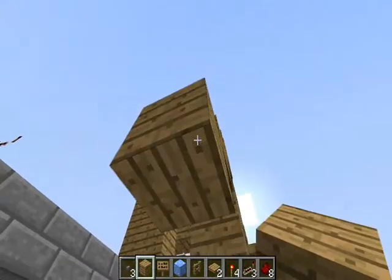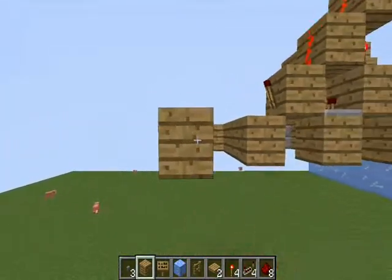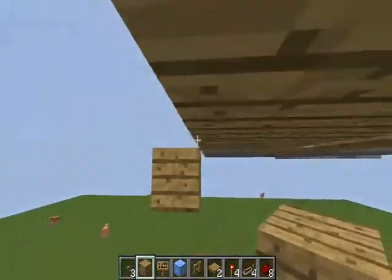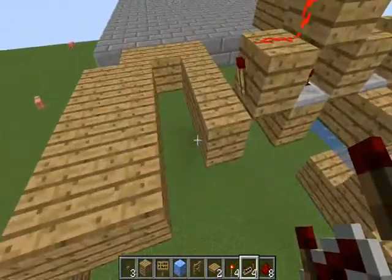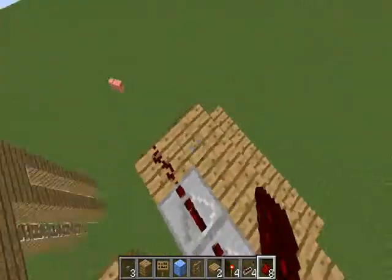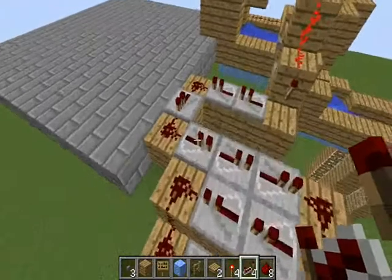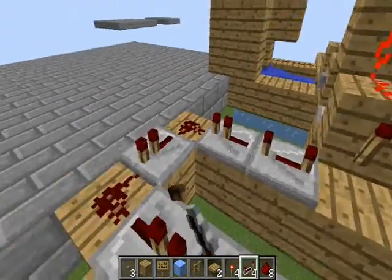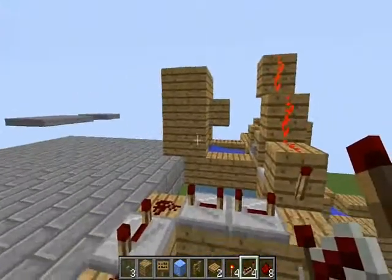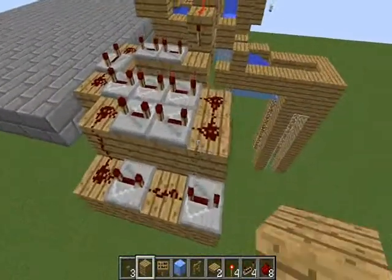Next, put a block underneath this torch, build out three, then two, then four, then one, then four more, build down and across one, then go out three more. We're going to use a total of ten repeaters here - two repeaters, redstone dust around the corner, repeater, dust, repeater, repeater, repeater, dust, dust, repeater, repeater, dust, dust, repeater, dust, repeater - that's ten total. Now we're going to put all of these on four-tick delays. The reason for such a long delay is so the object has time to travel all the way down here, activating the next pressure plate. I like to use ten because it's the most reliable, but if you find a shorter time that works, go ahead.